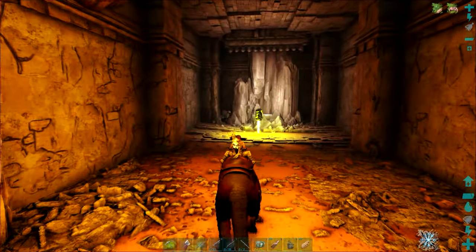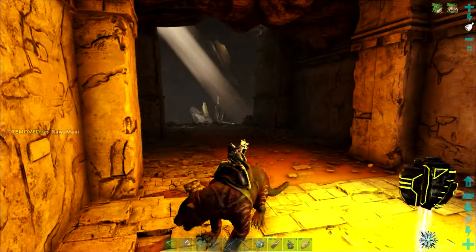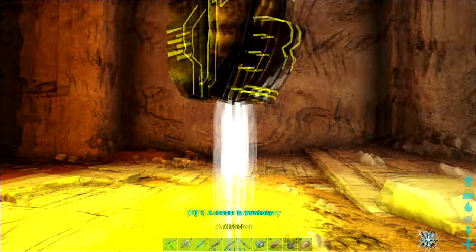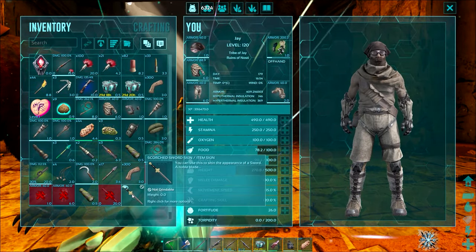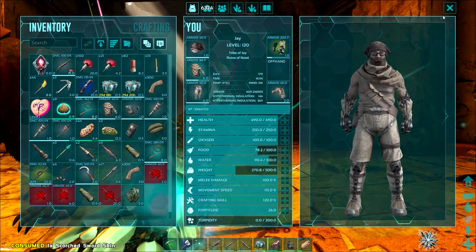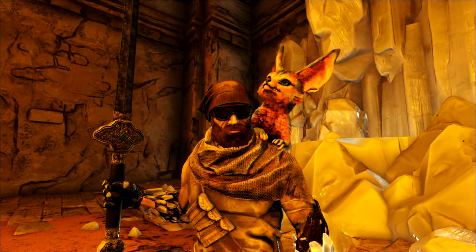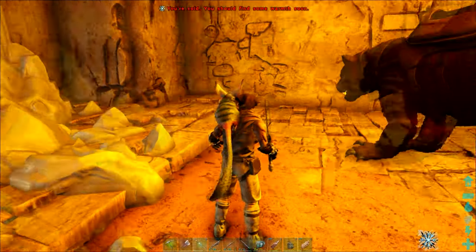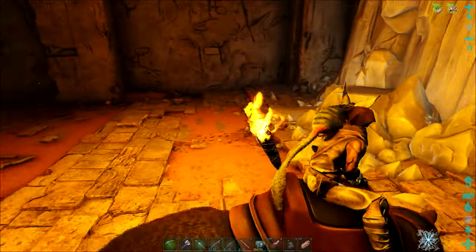Just double-checking there's no megalania around here. I am going to camp this cave out for the day — get four or five artifacts, see what loot spawns in here. I could do with some more armor, or even better, a gun. We'll just see what the loot gods give us. Here of course is the skin for the sword — all of the Scorched Earth artifacts had a free skin in them. I kind of like that idea.